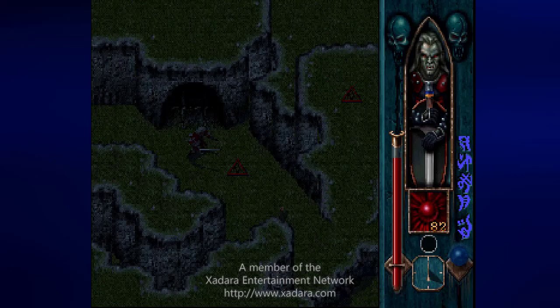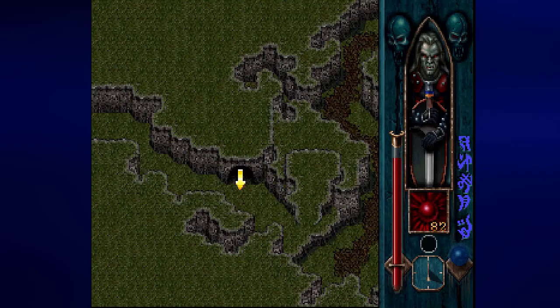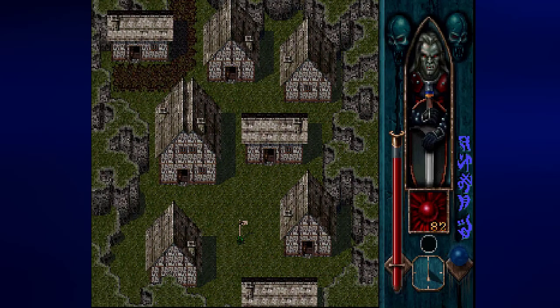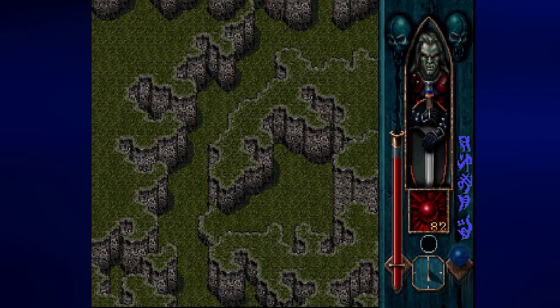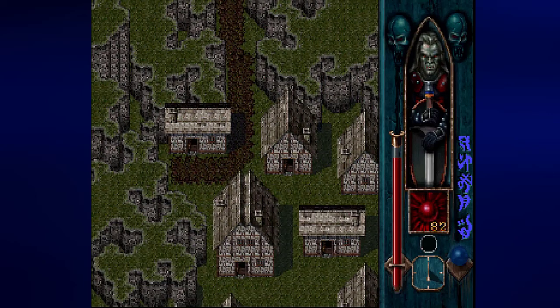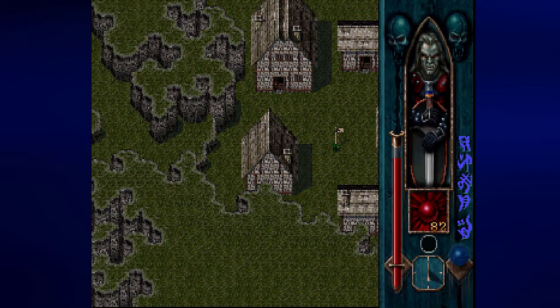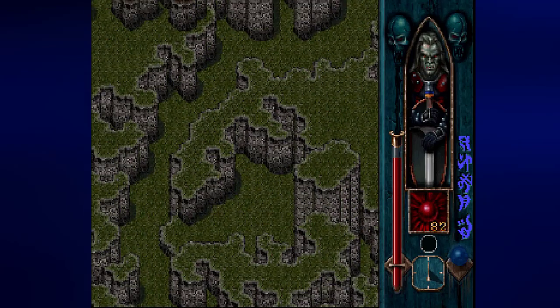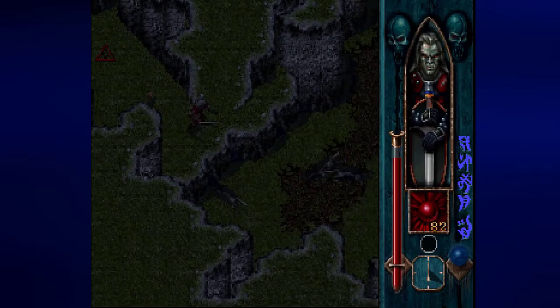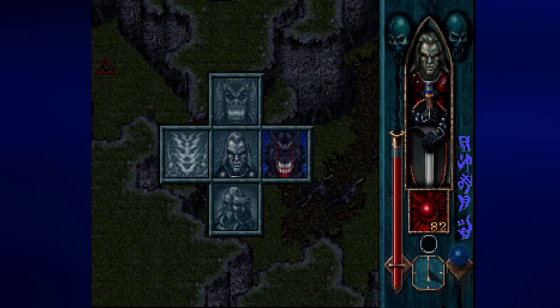Hey everyone, this is Prince Watercress and welcome back to Let's Play Blood Omen: Legacy of Kain for the Sony PlayStation 1. In the last video we went to the town of Ustenheim and we also started looking for secrets. We managed to find a few, but now we need to head to the north because that's where we're going to find more things that we can do.